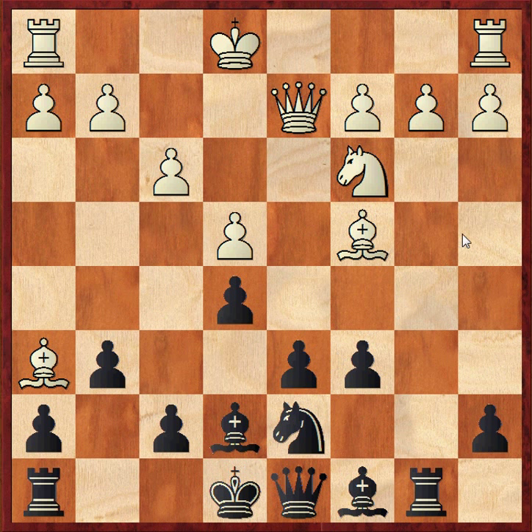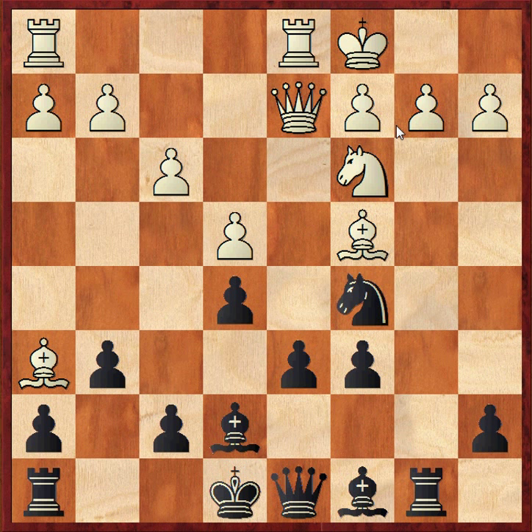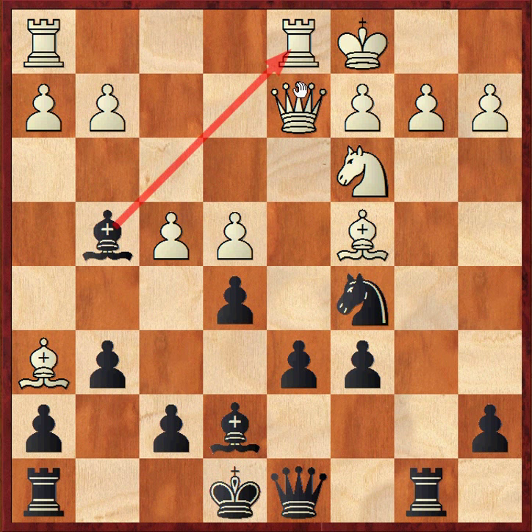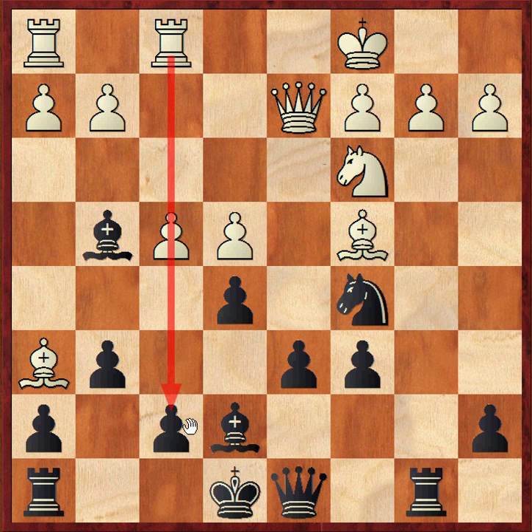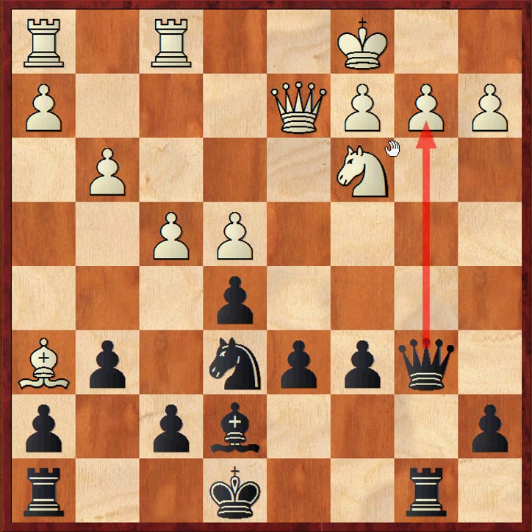Black can go rook b8, immediately attacking the b2 pawn. Knight castles, knight c5, f4, bishop g4, attacking the d1 rook, rook df1, lining up pressure against the f7 pawn. After bishop back to e6, bishop takes, knight takes, now g3 protecting the f4 pawn, queen comes to b6, attacking this b2 pawn — and this is equal. So Black has no problem here either.